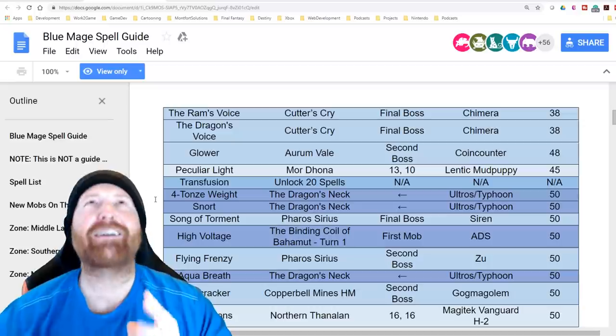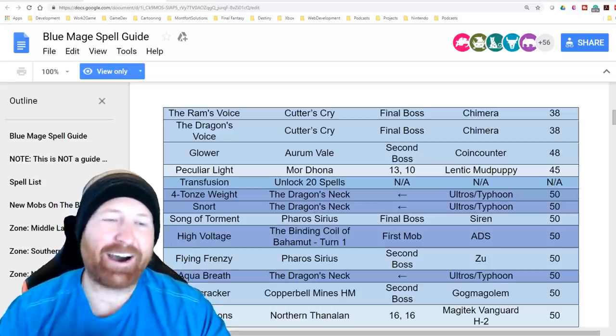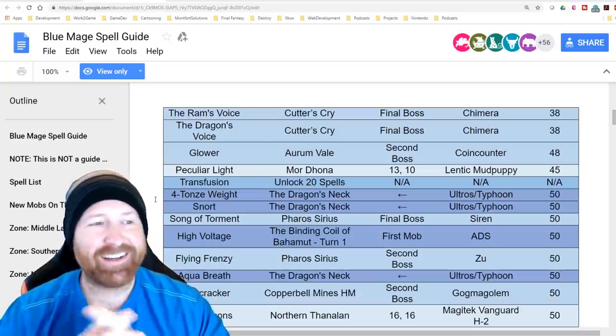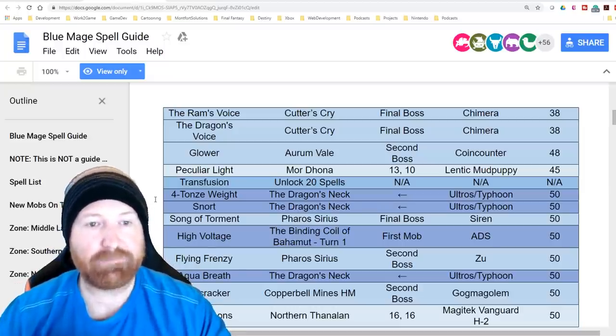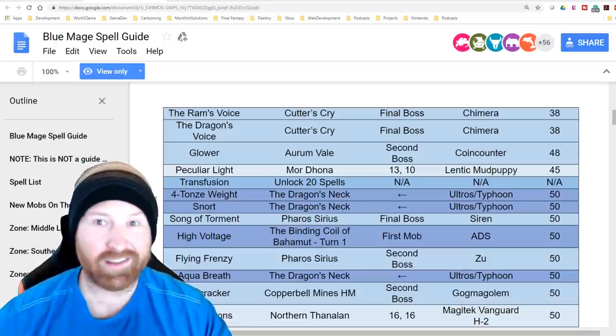Glower from Aurum Vale — going in unsynced hopefully will not hurt us, because oh my gosh, Aurum Vale is still the hardest dungeon in the game. Coin Toss from Mor Dhona and the Lentric Mud Puppy. Transfusion is listed as a level 20 unlock spell, so we'll have to wait and see how that plays out.